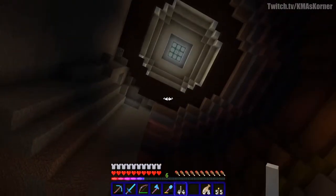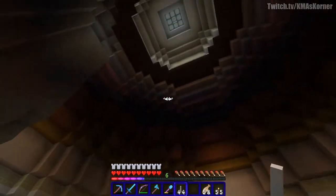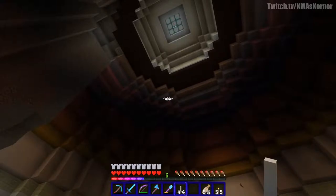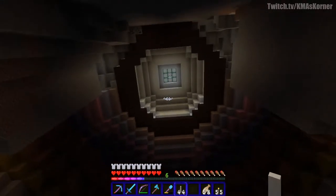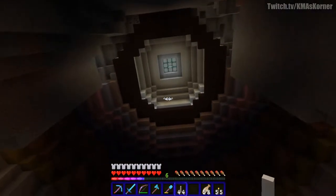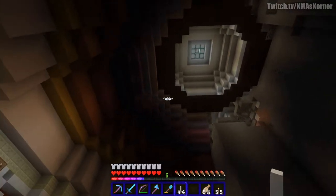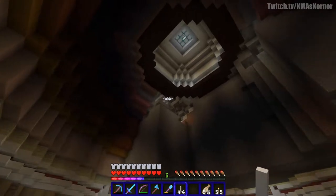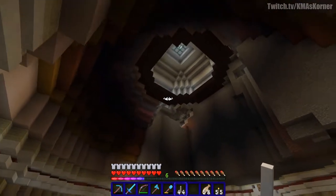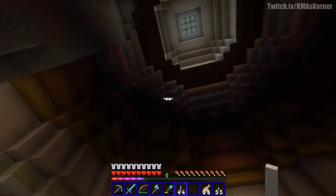If the end rod constellation idea doesn't work, I'll wait until lanterns come out — but wait, lanterns need a block to stick onto to hang, so I guess I won't use lanterns. One thing I do like about this is I set the very top end grade a little bit so it looks more 3D-ish. I really like that up there. I always change projects as I go along, and this one may change too.